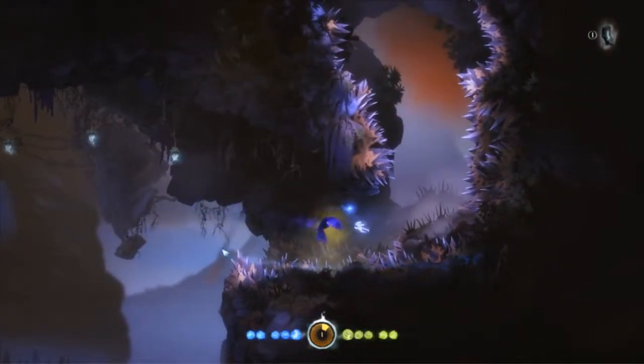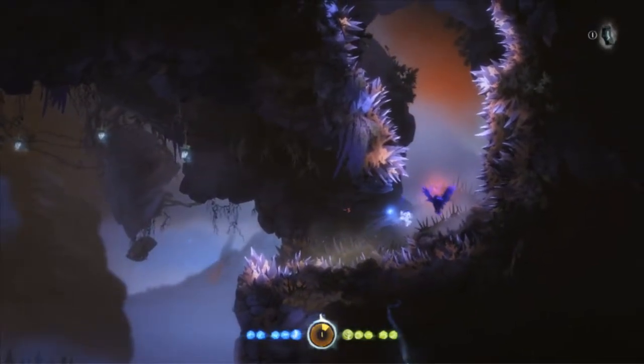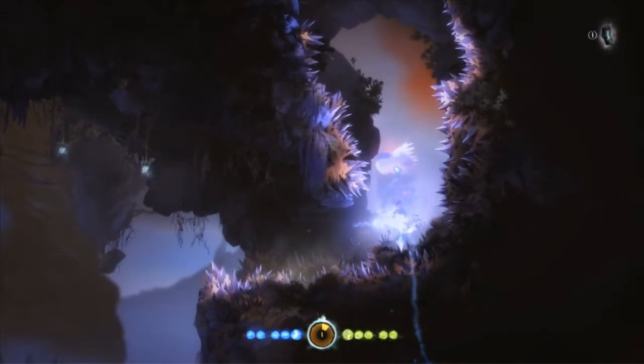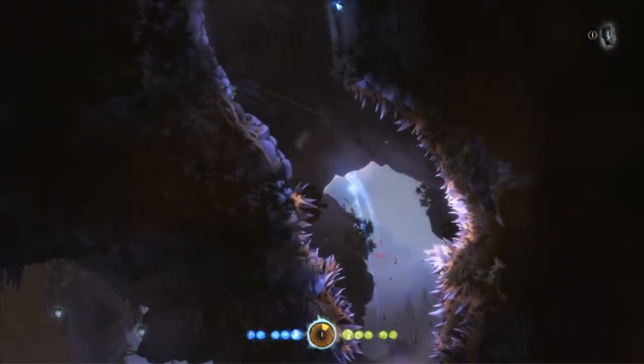Let the bird come towards us, catch it with a bash, bash it up towards the corner, chase it with a dash and a jump, bash it up, charge dash at it, and we are into zero.